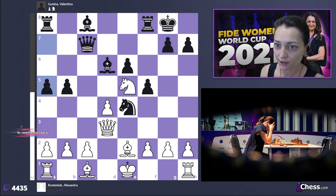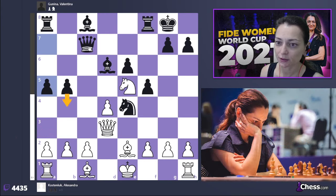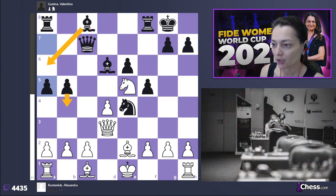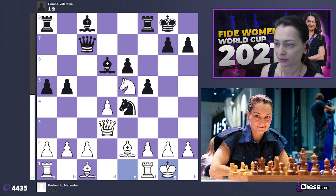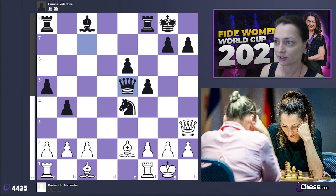Again I was still in my book — bishop takes e5 has been analyzed at home. She played a5, which is one of the moves black often makes in this line, with the idea to play b4 and bring the bishop to a6. And here I completely forgot what I prepared at home. I played f3, and f3 is not the best move — it helps black improve the position of the knight.